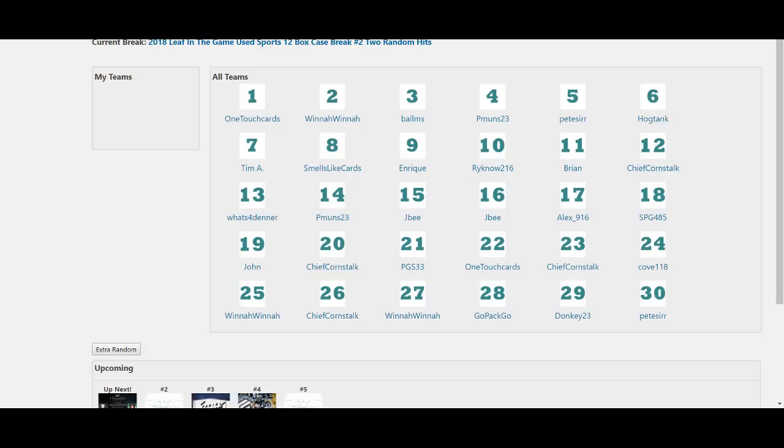That would leave us with 40 for Flawless and Prime combined. Can you text them and tell them I'm trying to find someone who has them? Okay, sure — get them. So there's the first half.